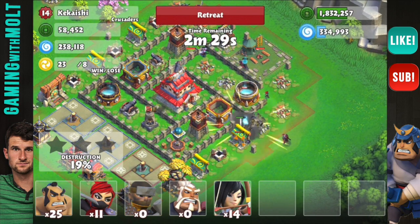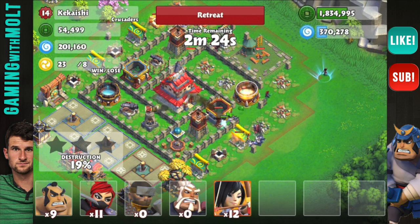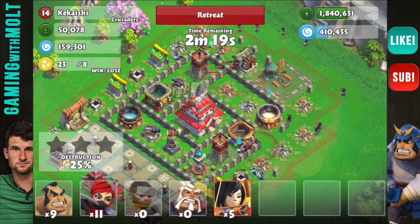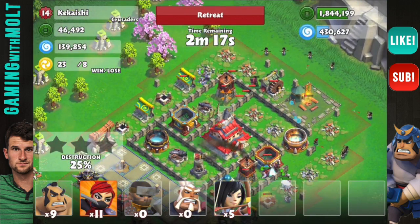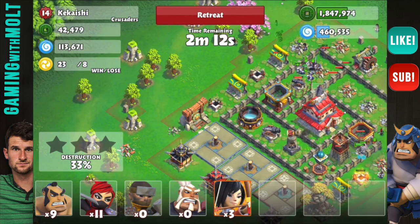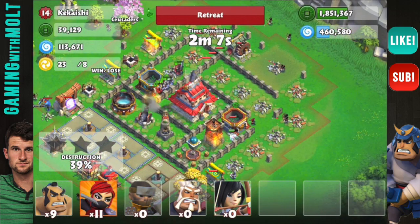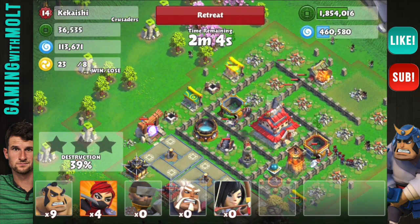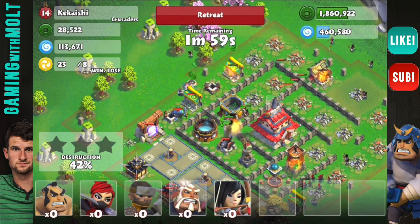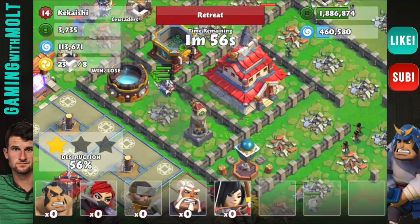We need to drop down another one right here and use our wall breakers to get in there. Drop down a bunch more samurais, and we can lay down some archers around the outside to start taking out some of the other buildings. Let's drop down a couple archers over here to help out — same with that and the buildings up here at the top. Drop down a bunch of our ninjas, and a couple more samurais over here on the left side. That is pretty much all of our troops.